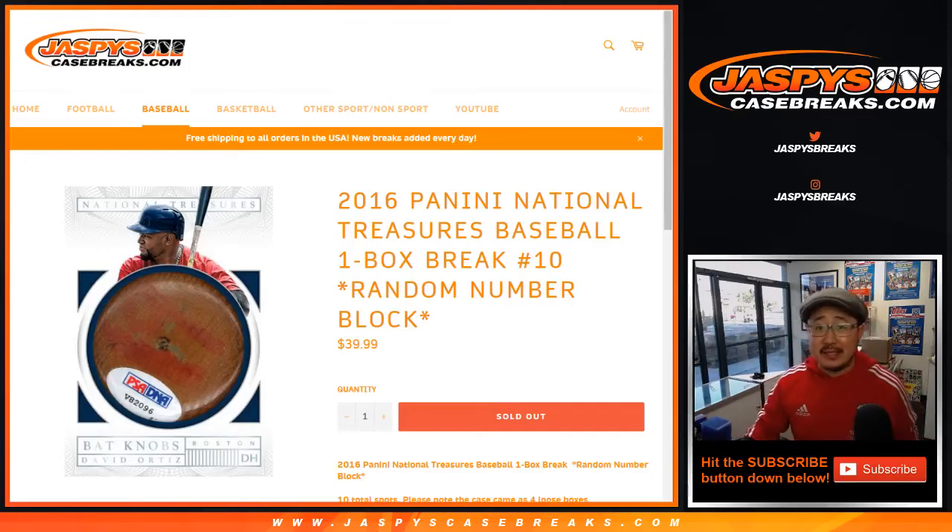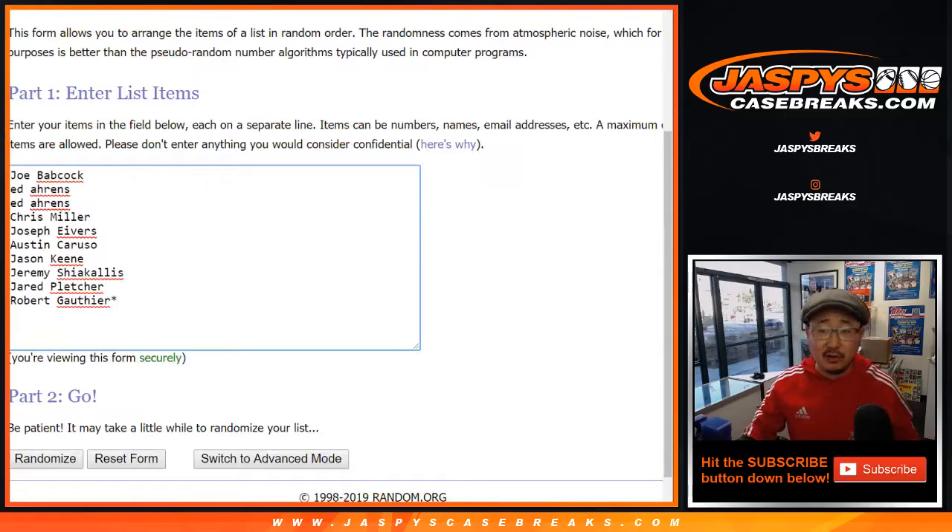Good afternoon everyone. Joe for Jaspi's CaseBreaks.com coming at you with a one-box random number block break of 2016 Panini National Treasures Baseball. Random number block break number ten. I think everyone knows how this works by now. Big thanks to these folks for getting into it.